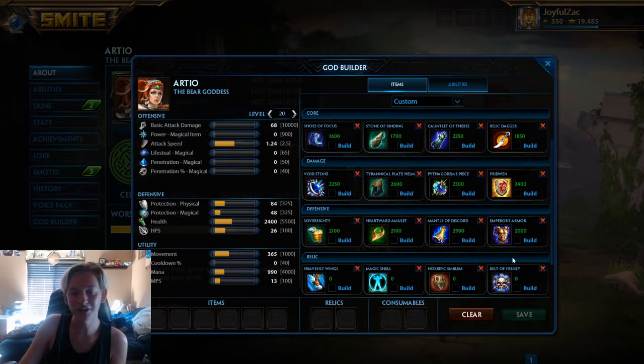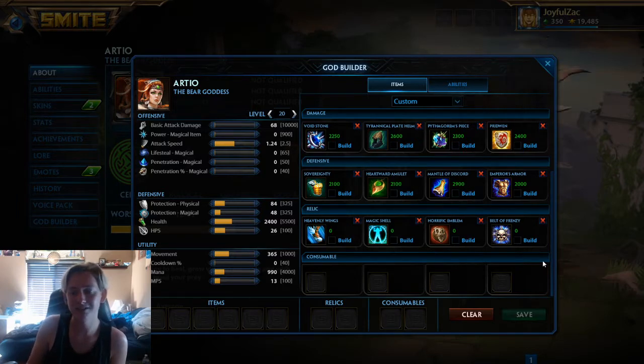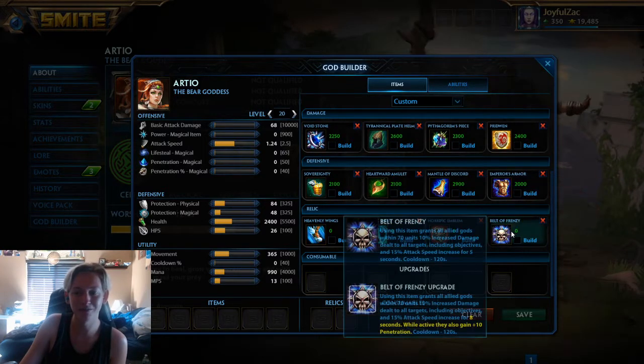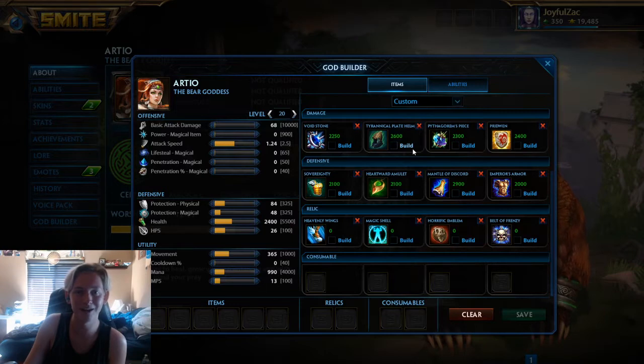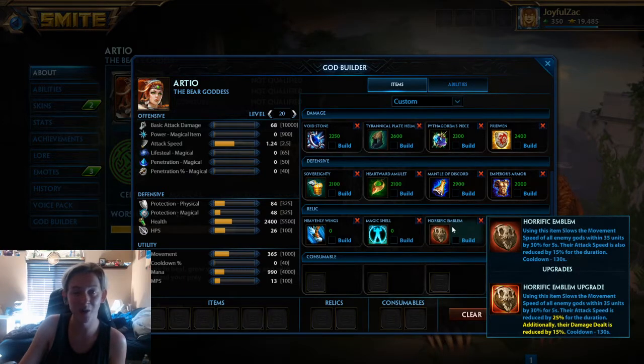Relic-wise, these are the ones. You could get Med if you really wanted to — I'm not opposed to it. Blink is also an option on her since she has an instant stun. Aegis I could see, but you're the support, so you don't really want that. If you go Emperor's Armor, Belt of Frenzy, and then Relic Dagger and upgrade Belt of Frenzy, you can just burn towers. Horrific Emblem is kind of trash until you upgrade it — everyone says it gets countered by Sprint, and it does, but if you upgrade it, attack speeds are reduced by 25% and they deal 15% less damage. That's quite a bit of reduced damage.